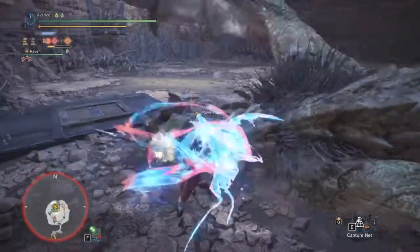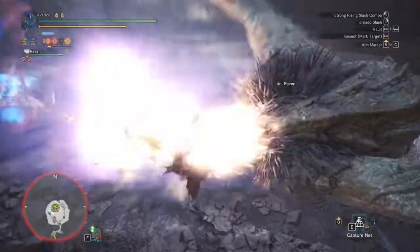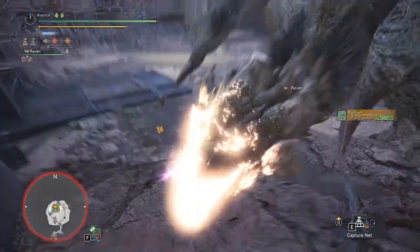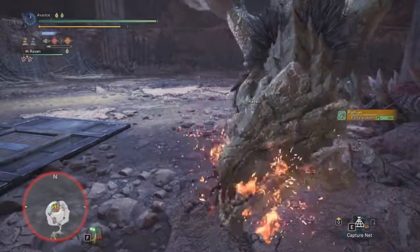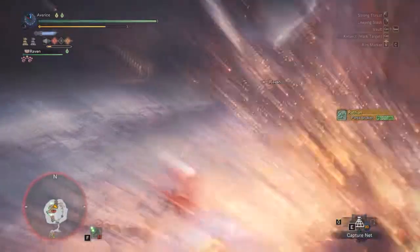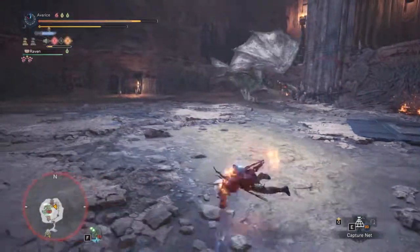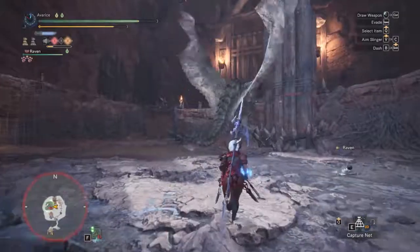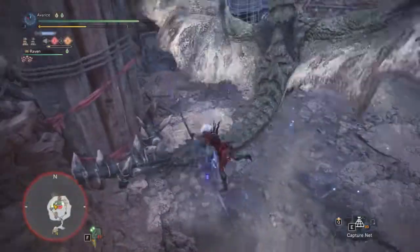Hands down the best weapon in the game. If you are an agility-based player like me — not focusing on defense, only on damage and quick, intense, powerful strikes — then this is the weapon for you. The Insect Glaive has three power-ups: one for defense, one for speed, and one for the ultimate Skies combo. Hands down the best weapon — for me, that is. You can have your opinions, but you're wrong.